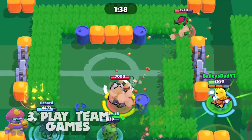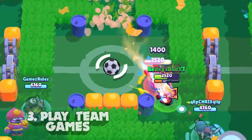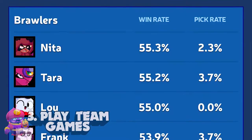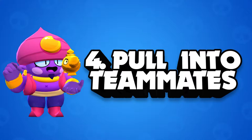Brawl Ball and Gemgrab are two of Gene's best game modes to play him in. He can pull people away from teammates so they can score goals. He can break barriers to get them out of the way for a ball going into the goal. He also clutches up really nicely in Gemgrab where you need to pull somebody that has a lot of gems at the last minute. I like using brawlstats.com to see which team comps best fit Gene and also which maps he's best on.